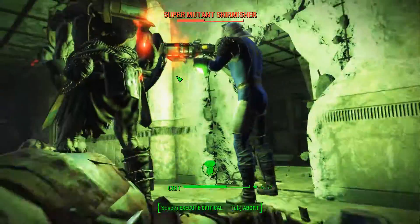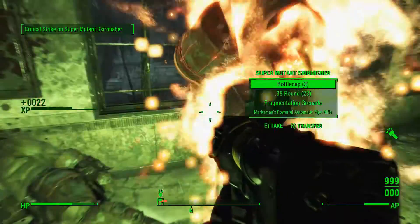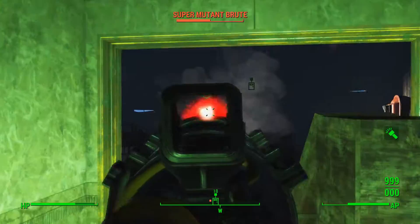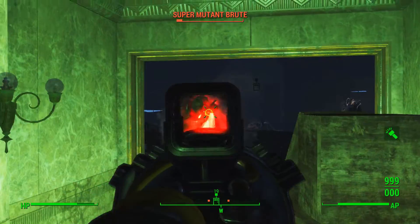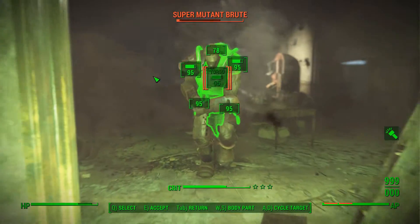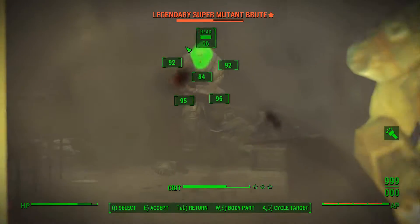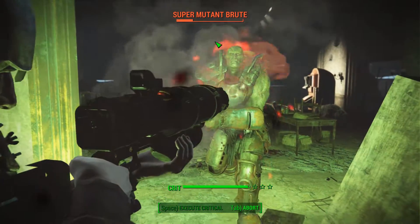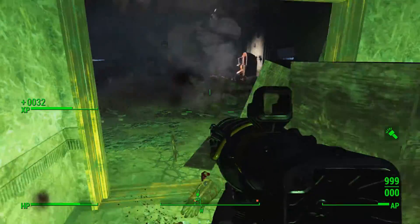In terms of mods, if you're looking to mod it up, you're going to need Locksmith, Gun Nut, and Science. I would use the Overcharge Capacitor, Improved Sniper Barrel, Recoil Compensating Stock, the Reflex Sight, and ideally the Quantum Gyro Compensating Lens.